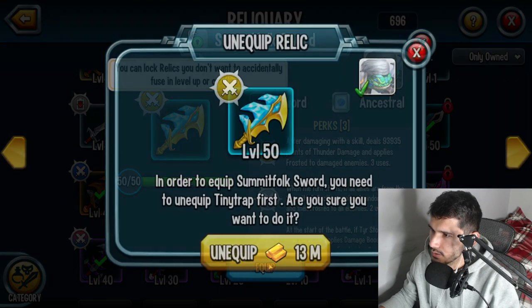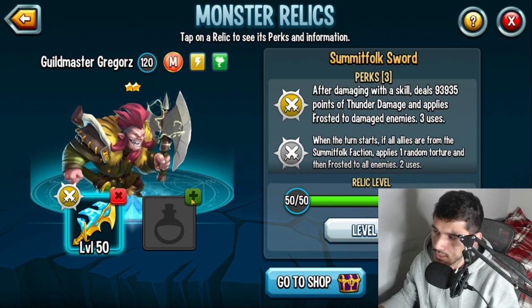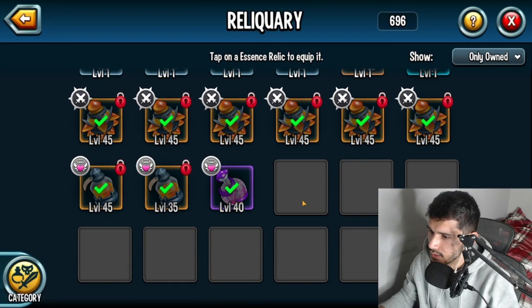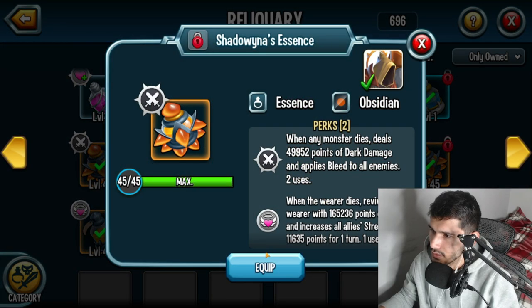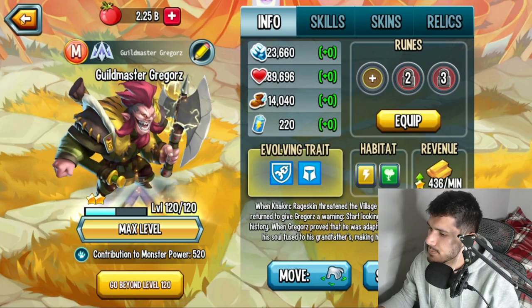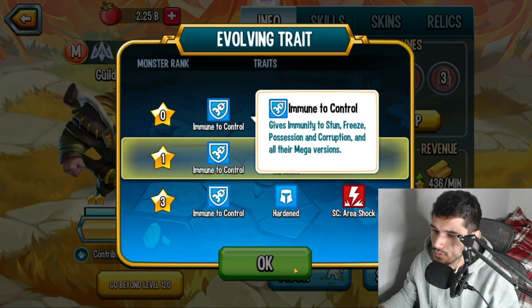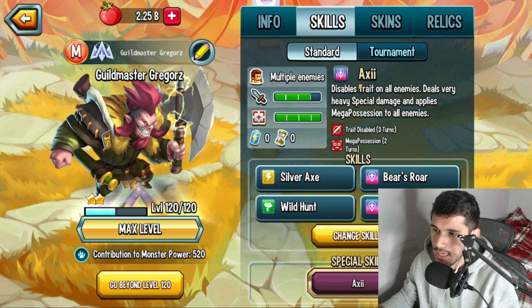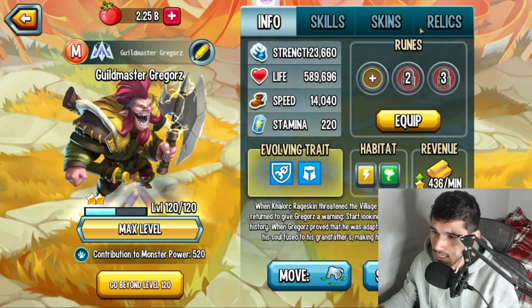I like his relic slots — I'll say his relic slots are pretty nice. We have Ardent Immune to Control unlocked. The ultimate, Axi, enables all enemies, deals very heavy special damage, and applies Mega Possession to all enemies — that's a decent ultimate.